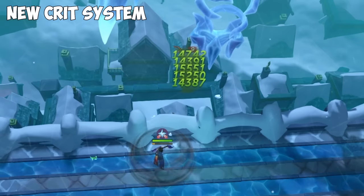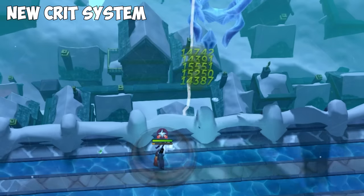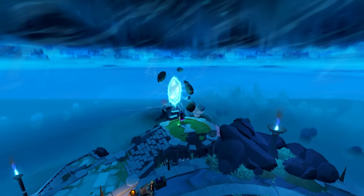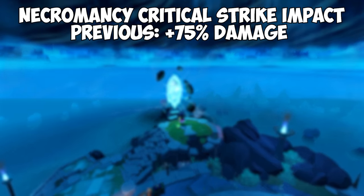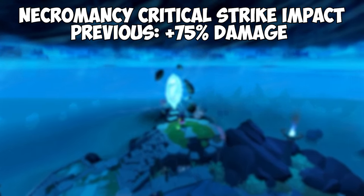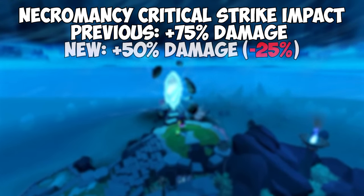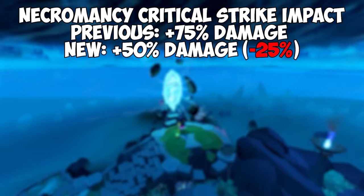This means that when you roll a crit, you're going to see a massive hit splat and you'll be dealing a lot more damage. It's worth noting that this is a slight nerf to necromancy critical strikes, as they previously granted 75% bonus damage at level 120. Now that the critical strike damage cap appears at level 90 and is 50%, necromancy critical strikes are going to deal less damage.